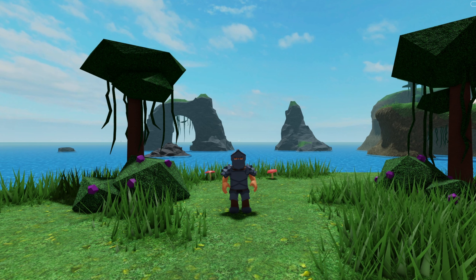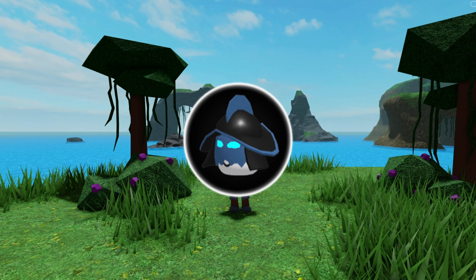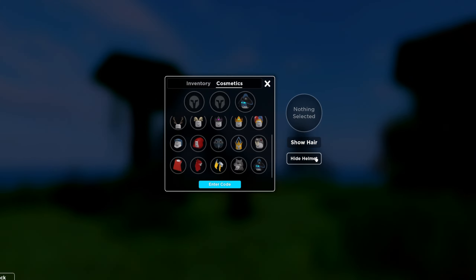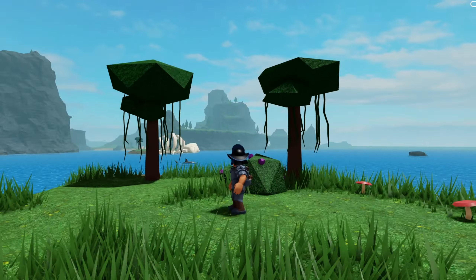The third one, we have Tanker's helmet. The code for this one is 'Tanker is awesome.' I won't lie, it looks pretty solid.